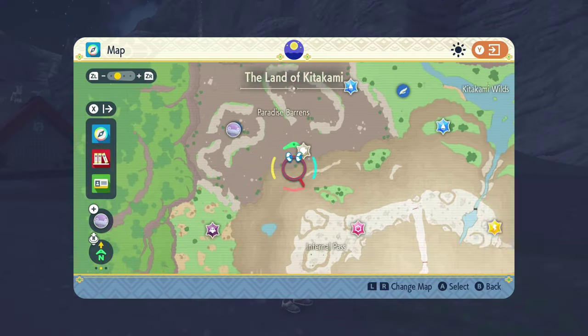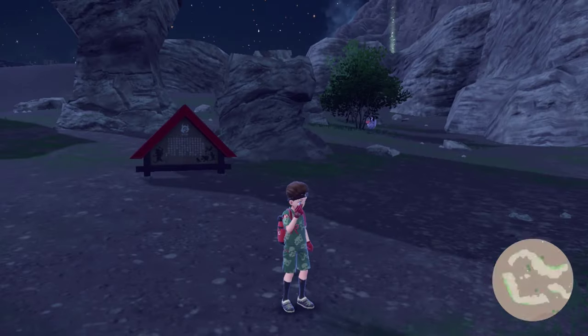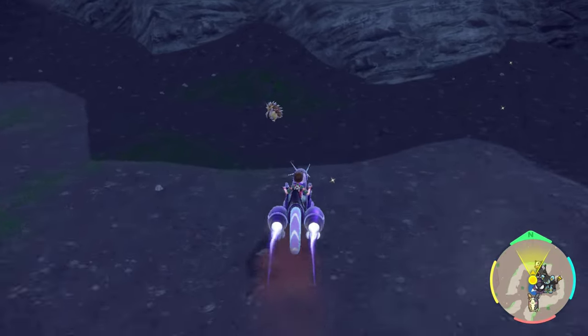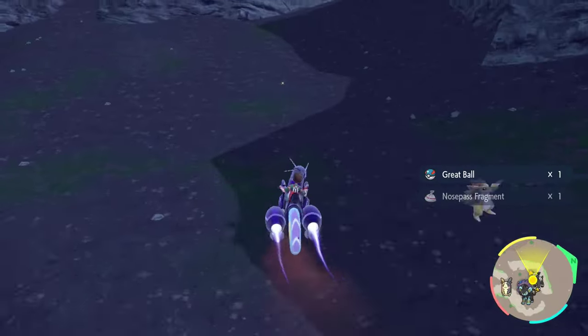Starting things off, you need to head to the top left of Kitakami — the Paradise Barrens. There is a fly spot there so it's really easy to get to, and once you're there all you have to do is just drive around picking up the sparkly little items.